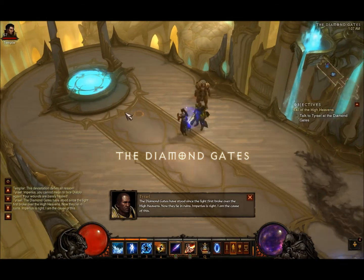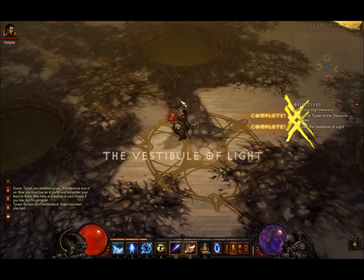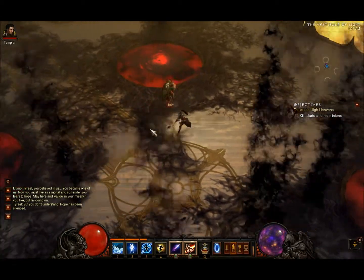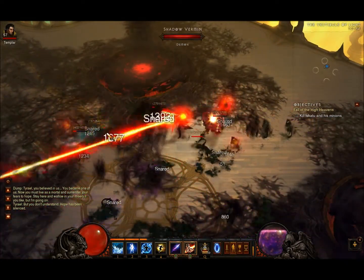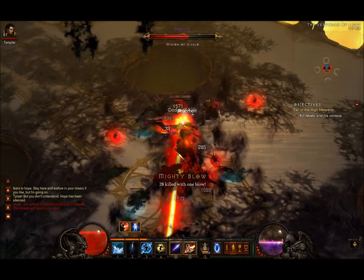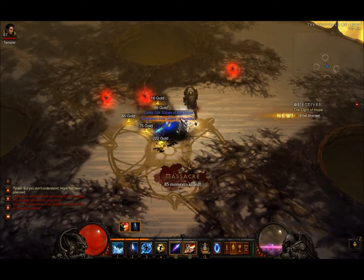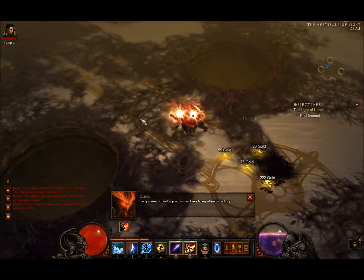This dude has a mob group that spawns — I don't know what triggers him to come out, probably after you kill a certain amount of enemies. Just wreck them with diamond skin and there you go. It seems like the fastest way to do it, but hopefully someone knows something faster.